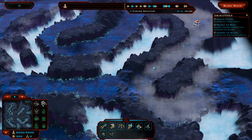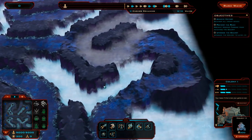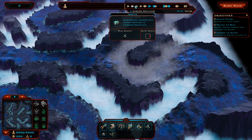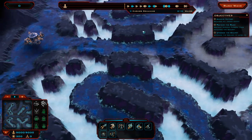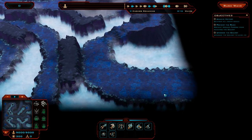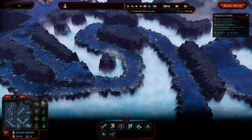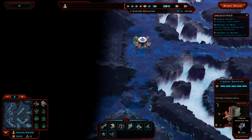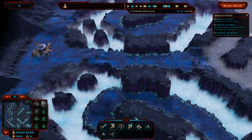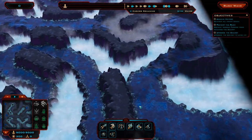Objectives are destroy enemy waves for 1-star, prevent the hooded turbine from reaching the colony for 2-star, and upgrade the colony to level 3 for 3-star. We'll focus on getting that colony upgraded. Waves come from the east, north, and south — they'll swarm through the centre, and the ones from south will probably go for the fission reactor. So the main defensive area is in and around the centre and the corridors close to the base.